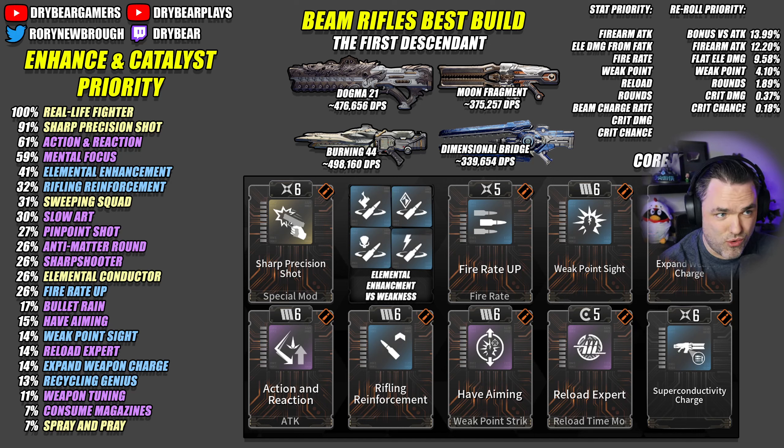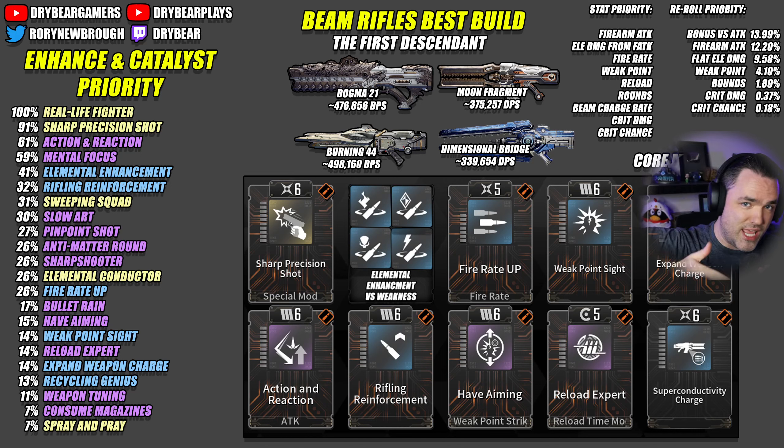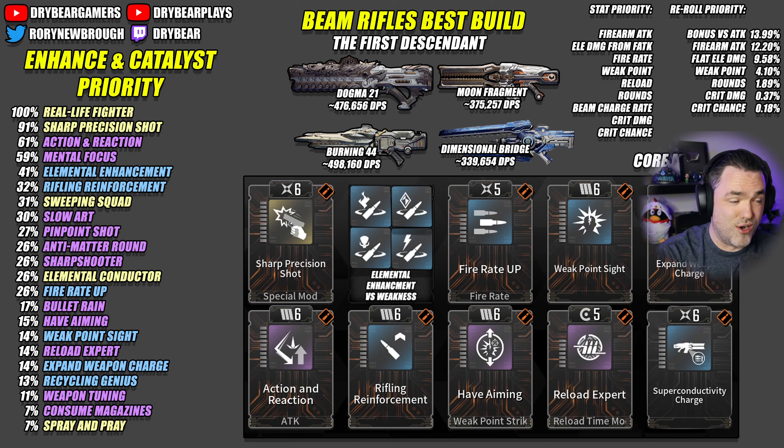I don't know what they planned for the beam rifles in general, or if they wanted them to have a higher attack rate, or have their attack rate scale up better with the beam charge, or have crazy damage scaling at all. In general, the amount of damage you get from going from stage 1 to stage 2 to stage 3 is very minimal. Their base stats are not great, and most of the beam rifles have almost no crit chance, almost no crit damage, and very little — if any — weak point scaling at all.